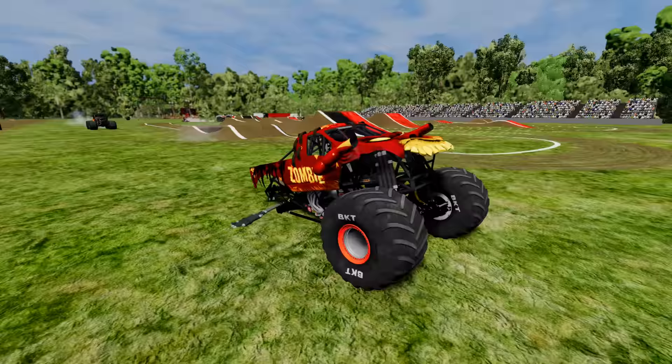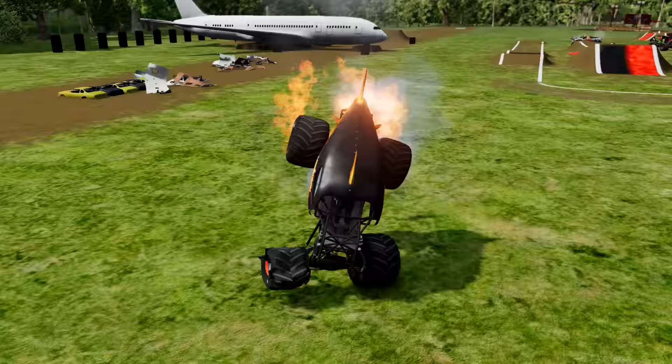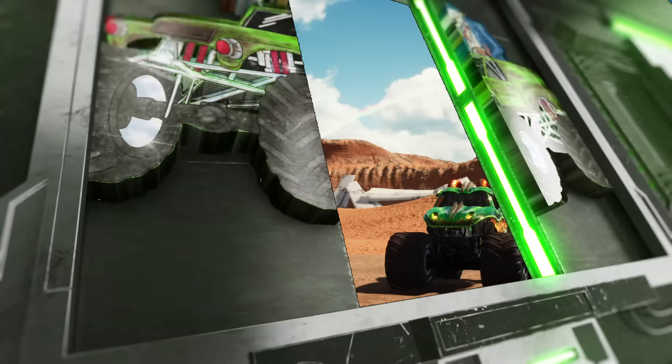And Megalodon Fire completes the obstacle course with a flat BKT tire up front! Wait a minute — what's Megalodon Fire doing? He's going back towards the Zombie Monster Truck! And he smashes into the Zombie Fire Truck! Megalodon Fire was not messing around today — what a run!